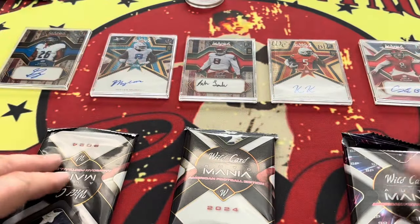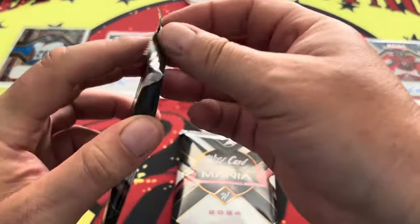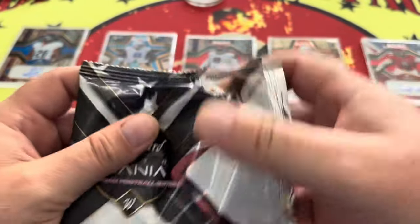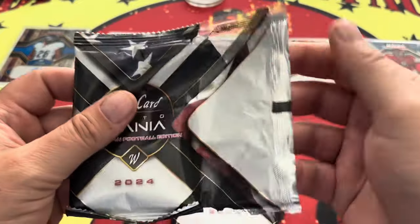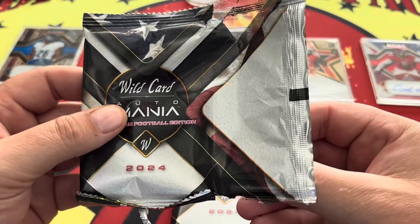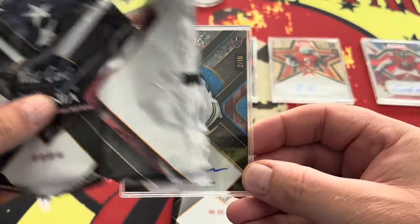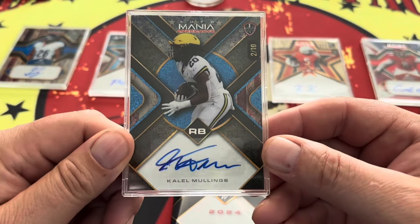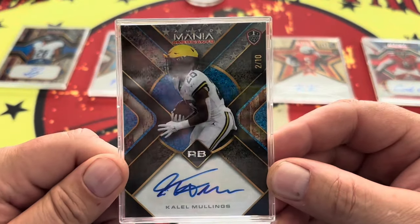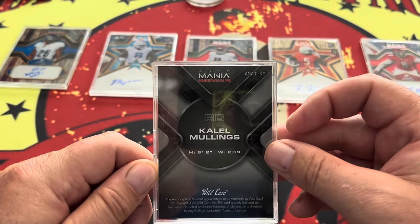So there's our first five, down to our last three. Sometimes these guys don't turn in their sticker autos, and I guess that's where redemptions come up. We have a two of 10, and this is going to be Khalil Mullings. Khalil Mullings is going to be a running back card — two of 10 right there.